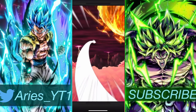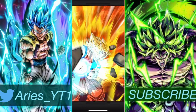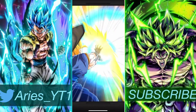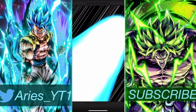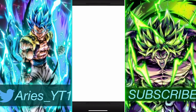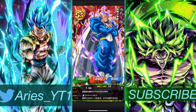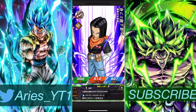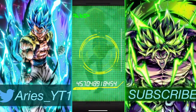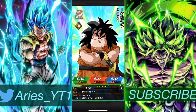Without further ado, let's hop in. The first step, by the way, is a guaranteed 120 lead — basically a guaranteed unit. The only animations we're really looking for here is probably Vegito Blue, because that'll guarantee us an LR. Let's see what we get — hopefully at least two units.